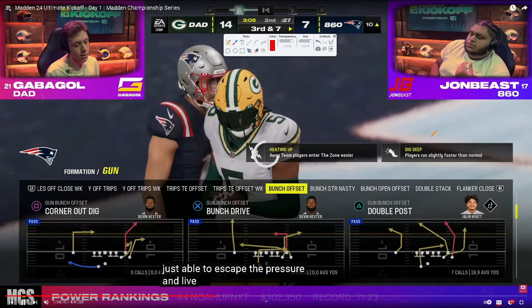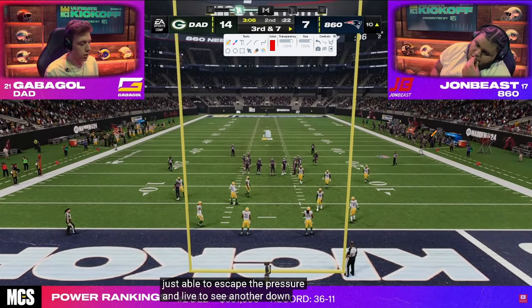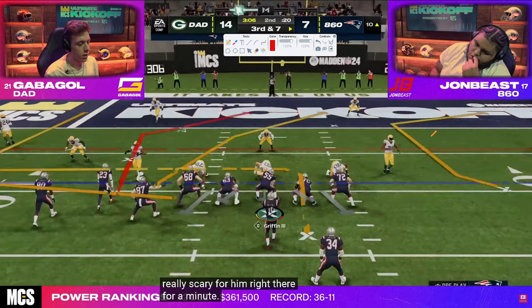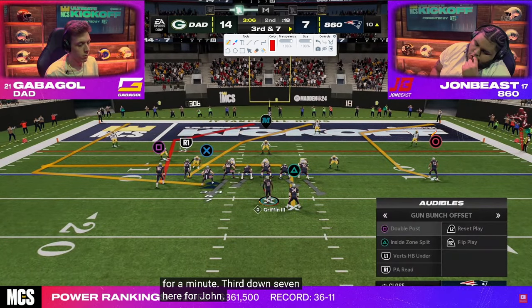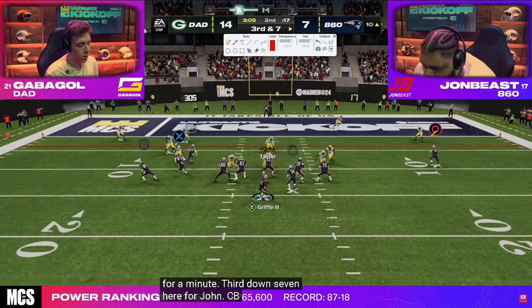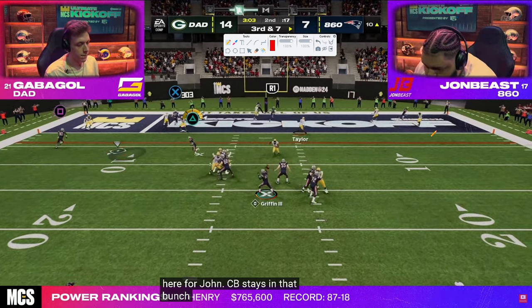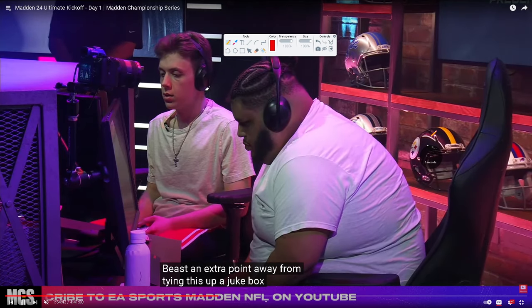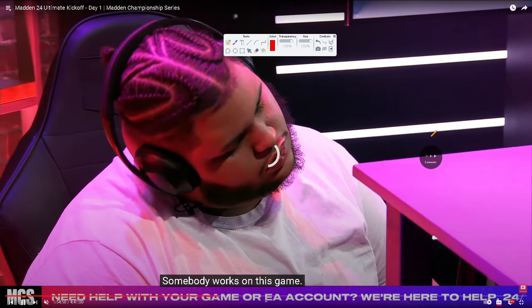Second and seven, throwing away — third and seven, ball on the 10-yard line. Obviously hard to score in the red zone, hard to throw the ball. Without set-feet lead it's really hard to score in the red zone — you can see everything gets knocked out. But he's able to hit it and gets a nice read.